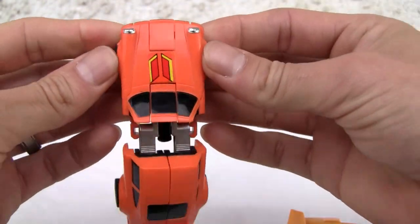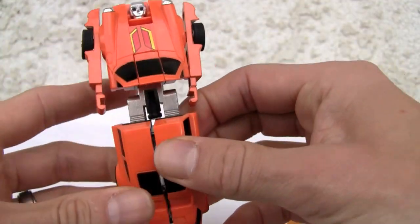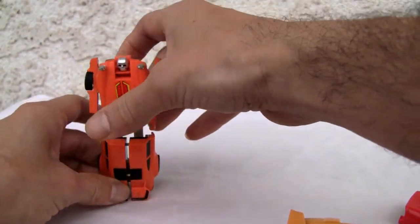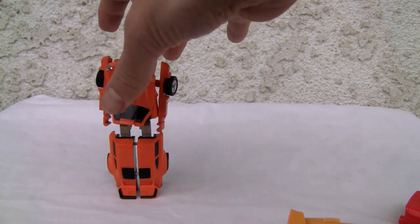All I have to do to transform it: pop it out, pop off the arms, roll the head up — that's another Tonka GoBot staple — and split the legs. No heel spurs or anything like that, but it stands up rather well. Pretty good. I'm going to set that to the side and get to him later.